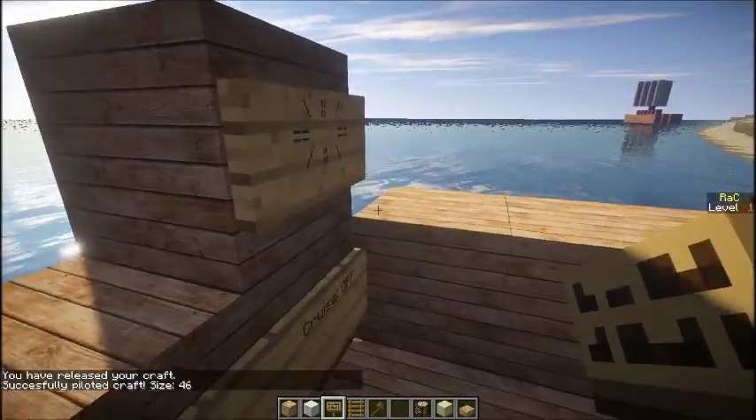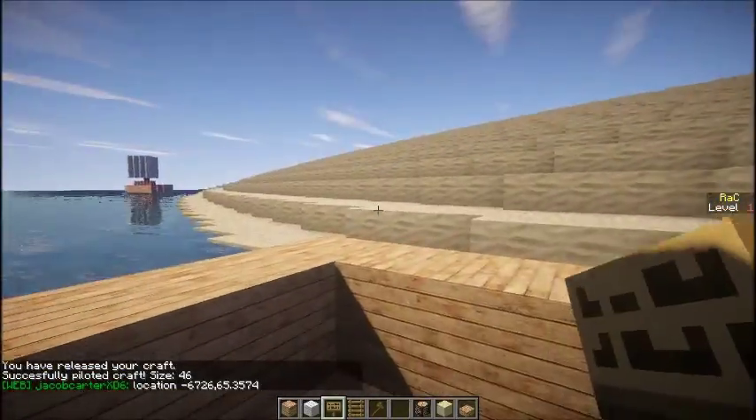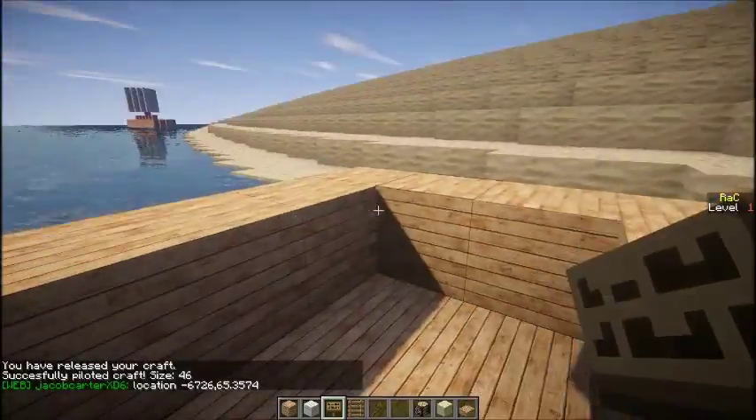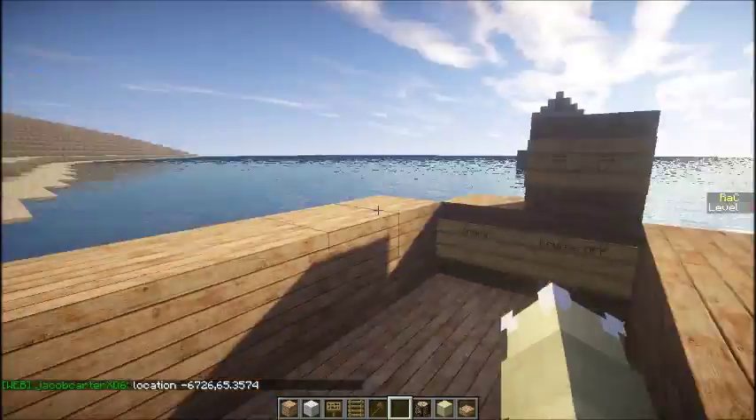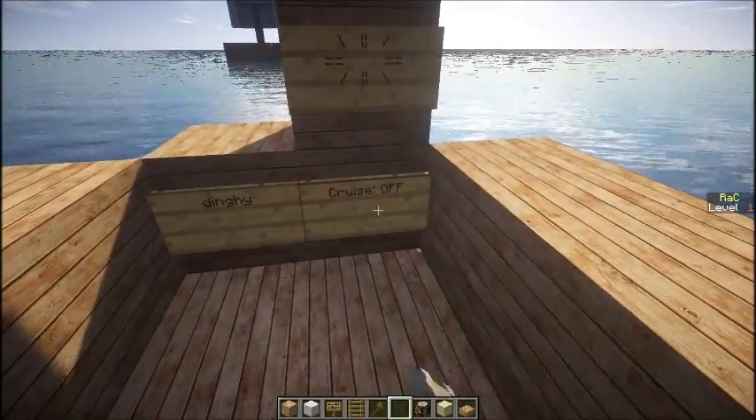46. And if I didn't pilot it again, like I said, those blocks would just keep moving when I tried to move and probably destroy your ship. Anyway, we made a small dinghy. We met the requirements for dinghy, which is just wood, and let's move the dinghy.